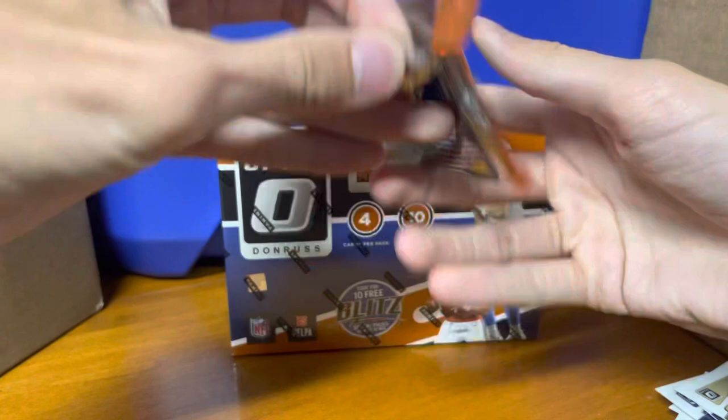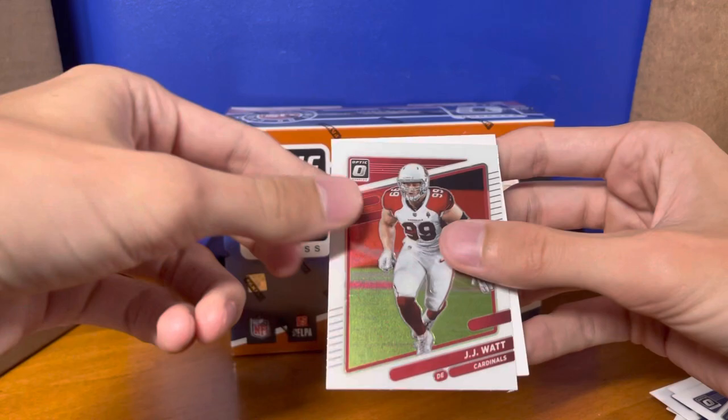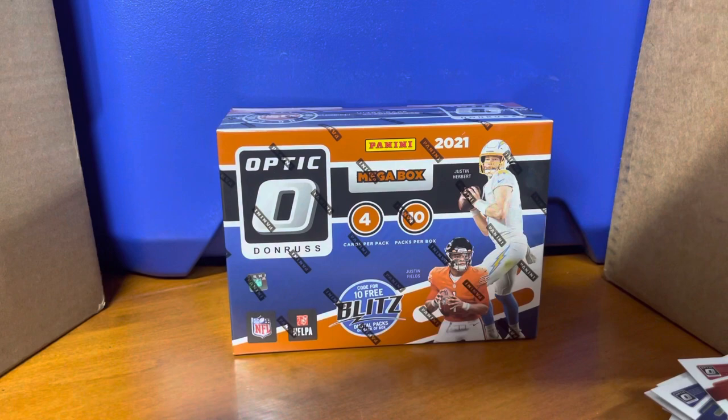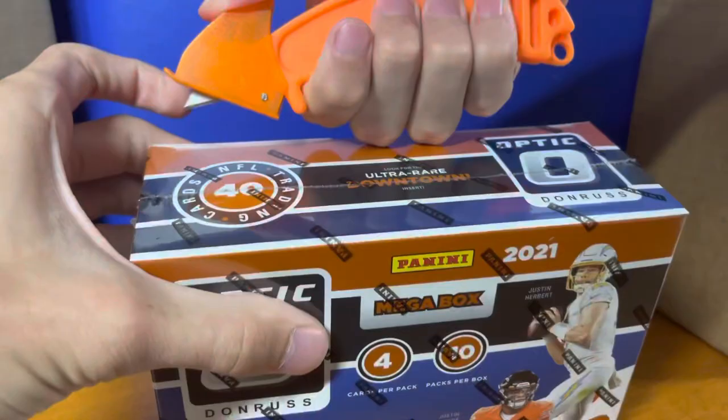Alright, last pack here — it's gonna be a mem card, which stinks, so no auto. Daniel Jones, JJ Watt, our rookie is Elijah Moore, and the mem is going to be CeeDee Lamb Optic Threads. So now I have a CeeDee Lamb and a Rieger Optic Threads. Interesting. Alright, let's get into the second box.